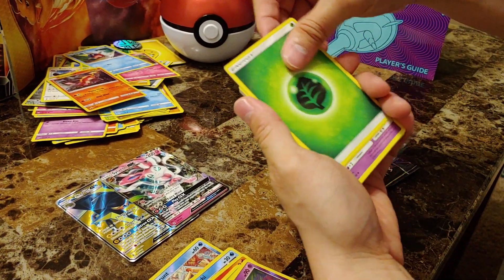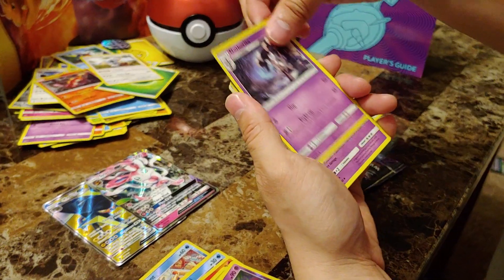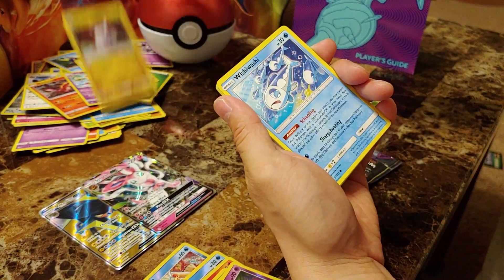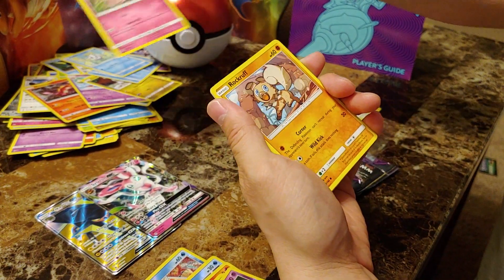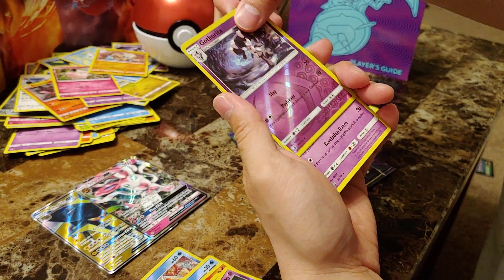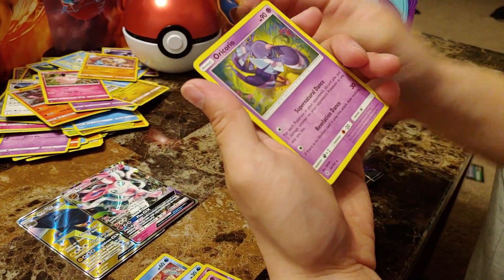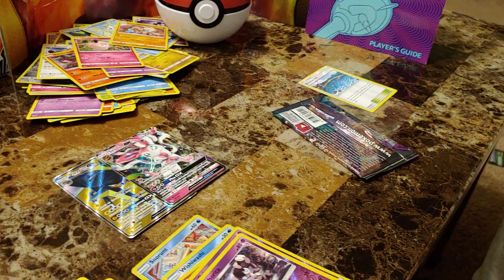Water energy, Grass energy, Komala, Gothorita, Slowbro, Grubbin, Wishiwashi, Vanillite, Clefairy, Rockruff, a reverse holographic Gothorita, and an Oricorio. All right, cooling off a little bit after that hot middle pack.